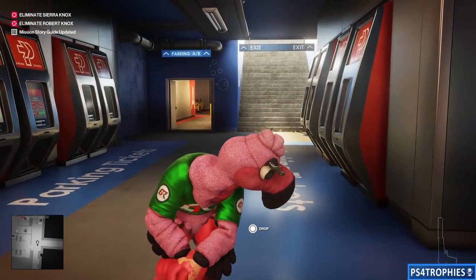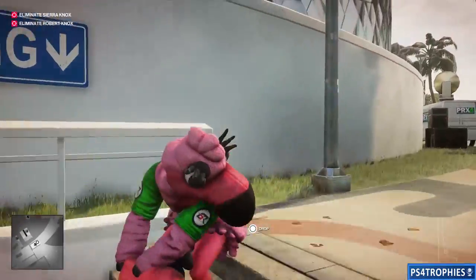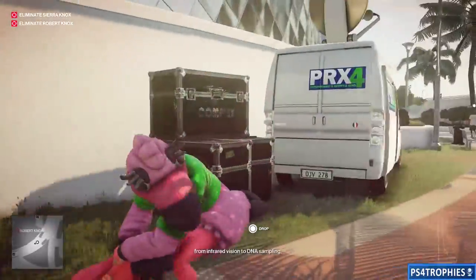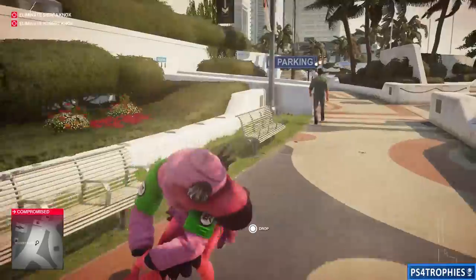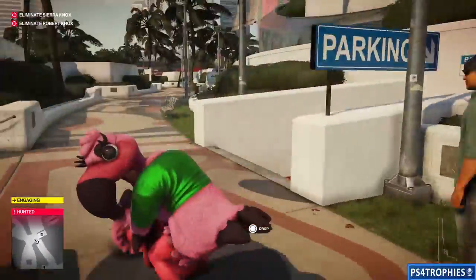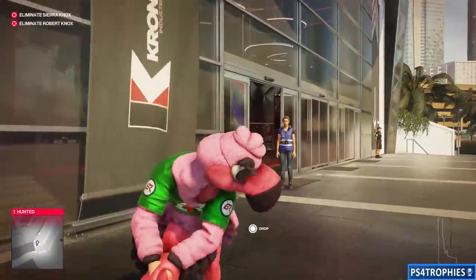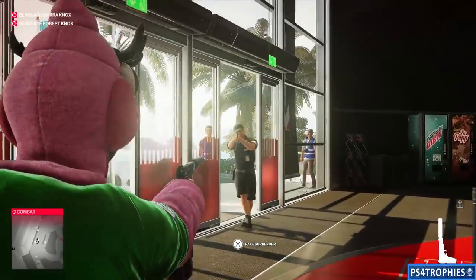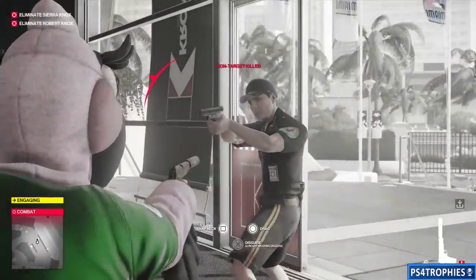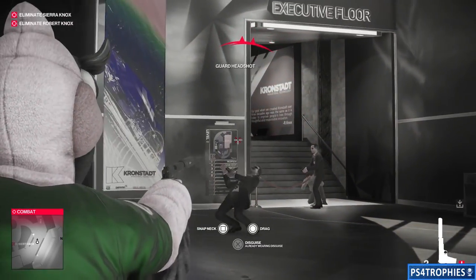Now we need to drag him all the way to the test fire range — it's a very lengthy process. This is why we're playing on casual difficulty, because we're basically dragging a body and people are going to notice. We're being hunted, and once you enter the building you'll have most of your contact. We're just going to take out the pistol and shoot our way up there to get the trophy.